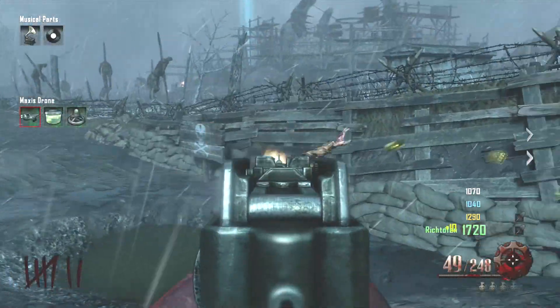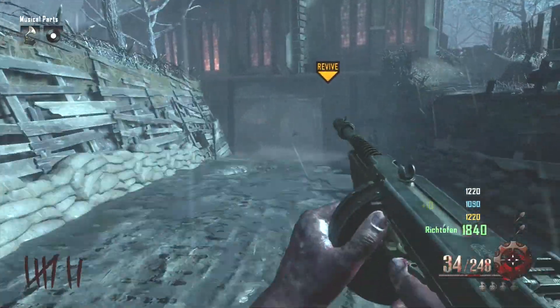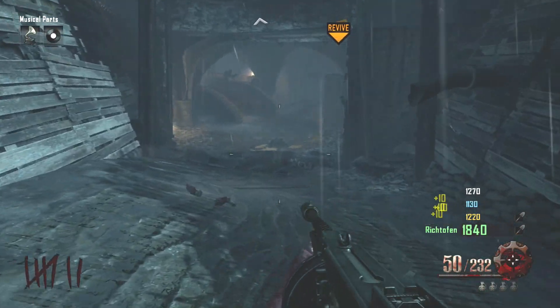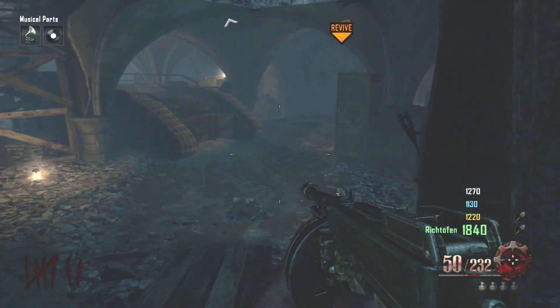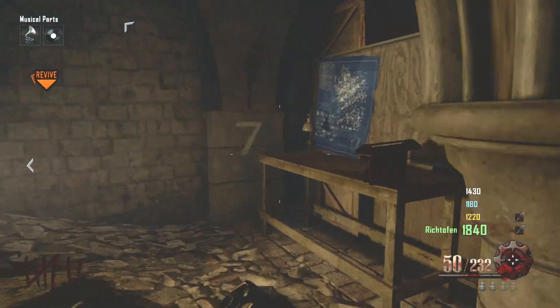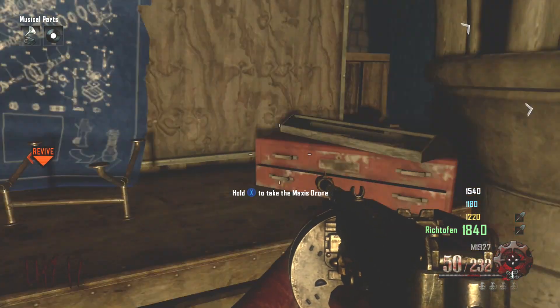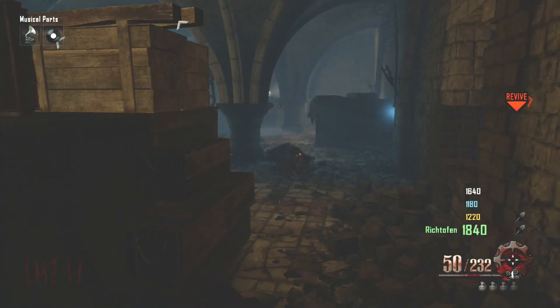Now we have all three parts for the Maxis drone. All we have to do is craft it on the table by the tank. Like I said, it could spawn in different spots — I showed you two or three different spots of where they should spawn. That is basically it for building the Maxis drone, I hope you guys enjoyed this video, and until next time I will see you guys again soon. Take care.